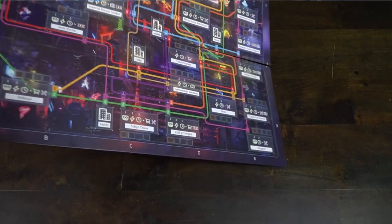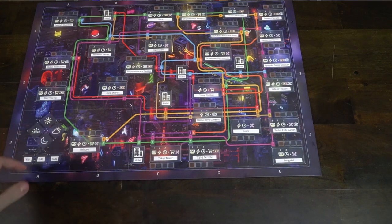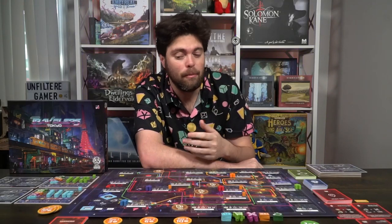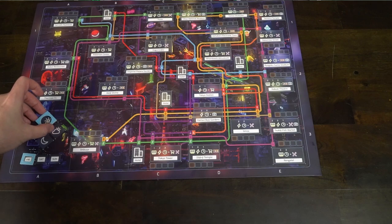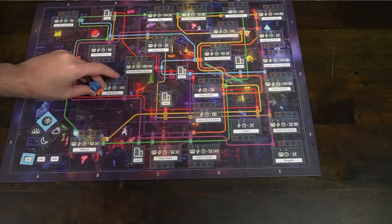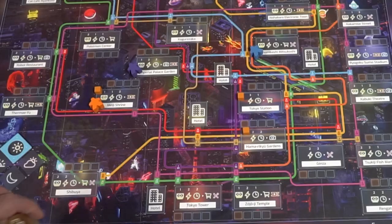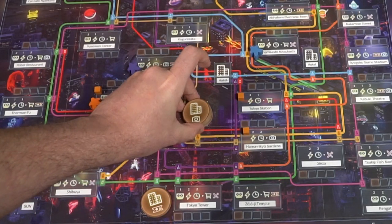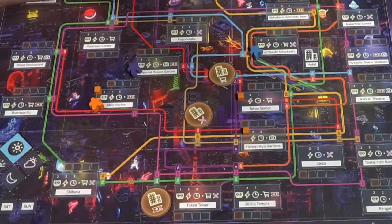To set up Travelers Tokyo, the first thing you do is take out the main game board and place it within reach of all players. You'll take the round and phase markers and place them down, one on the sun and one on the Friday marker. Each player gets a colored meeple to represent their character traveling around Tokyo. Place them in any of the different locations you would like along the game board. Then take the hotel markers, shuffle them randomly, and place them on the board with their X side facing down.